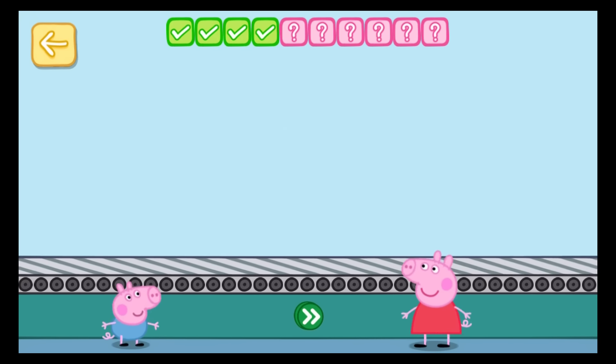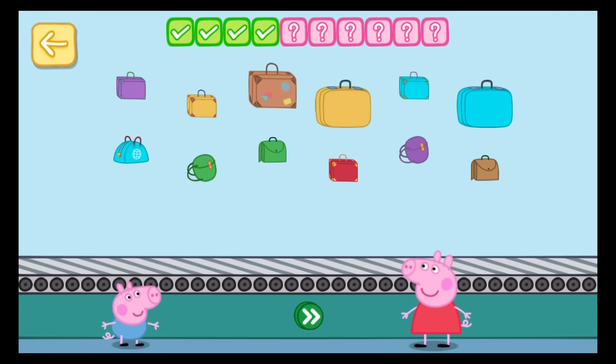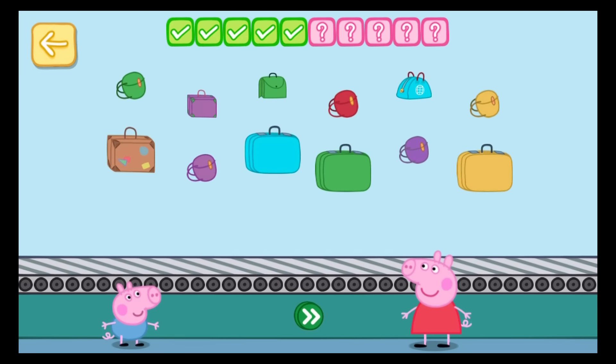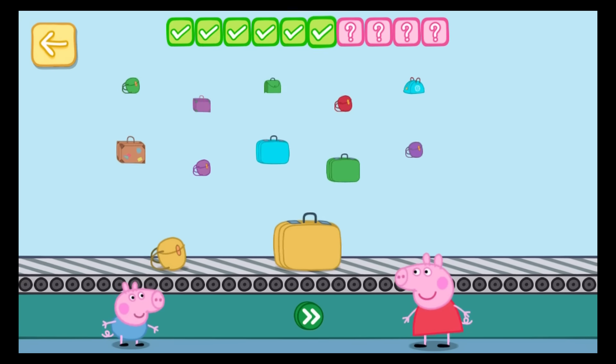You've done this before, haven't you? Place one blue bag on the conveyor belt. One — touch the button. Well done! Place two yellow bags on the conveyor belt. One, two — touch the button. Well done!